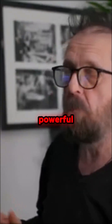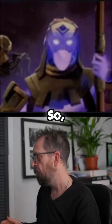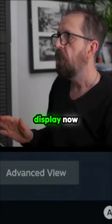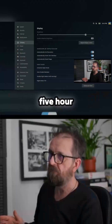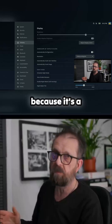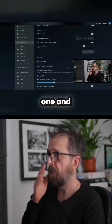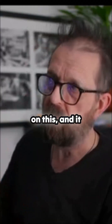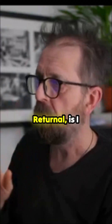A much less powerful graphics card, so I'm waffling around here. Here we go - Steam settings, display. Now automatic set resolution is at 5-hour because it's an Nvidia card, it will automatically default to that one. Then enable HDR - don't want that.